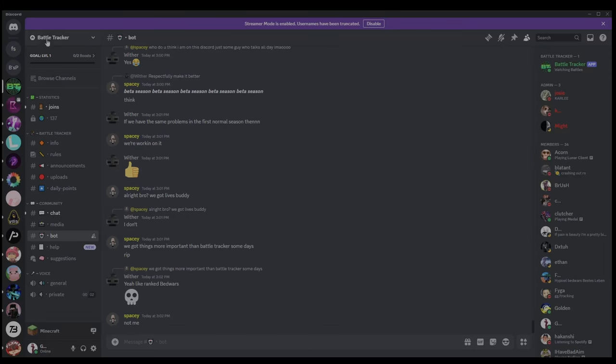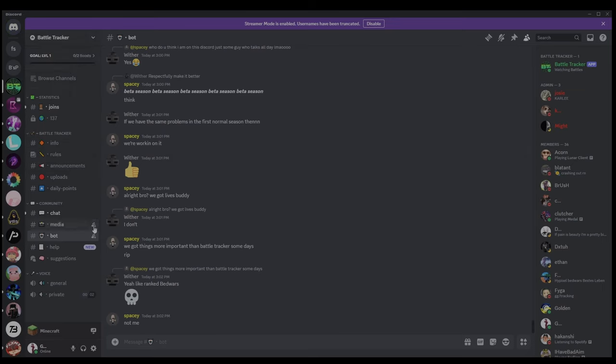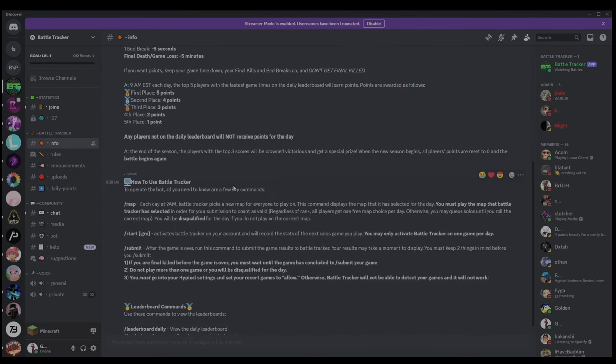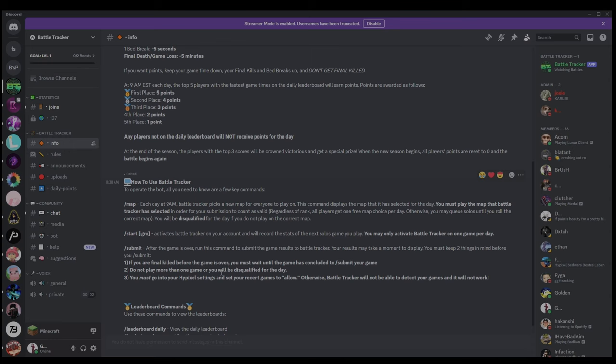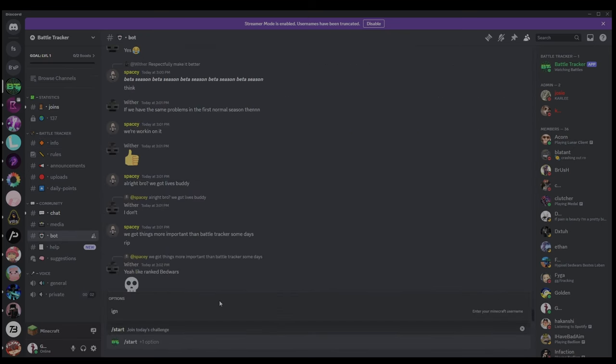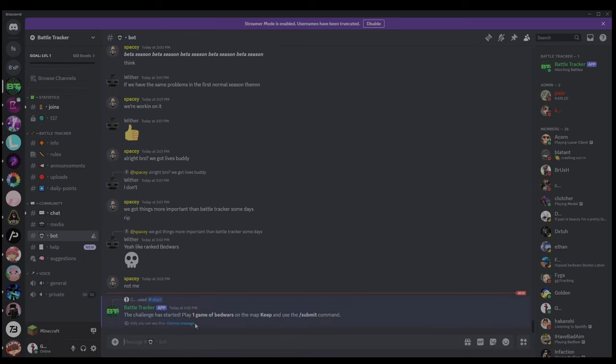So here in Discord, this is called the Battle Tracker server. Basically you join, there's a robot — you can take a look at the info page yourself — but basically it shows you how to use the Battle Tracker, which is the little robot that tells you what map you can play. You do slash start with your IGN so you can submit the next game that you play, and then once the game is over, you can submit that. There are a couple rules to check out. We're going to go into the bot, do slash start — my IGN is Guerrero Chimani. Challenge to start: play one game of BedWars on the map Keep, and then use the submit command.